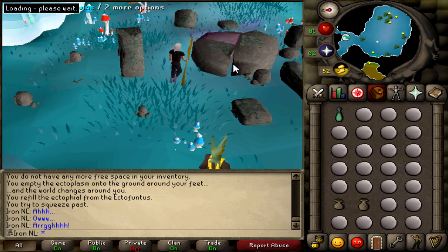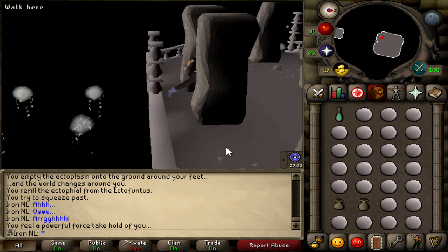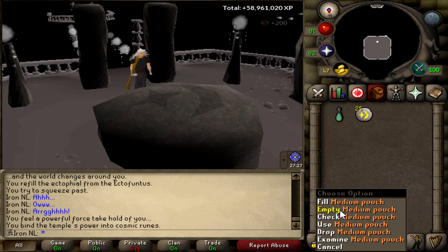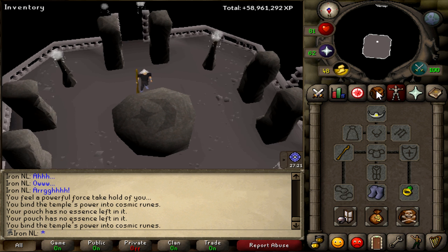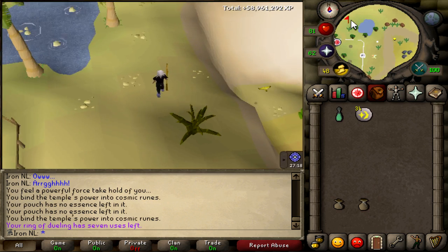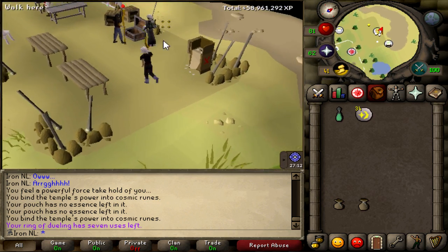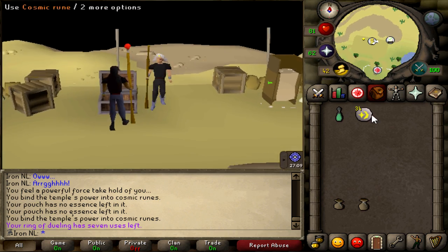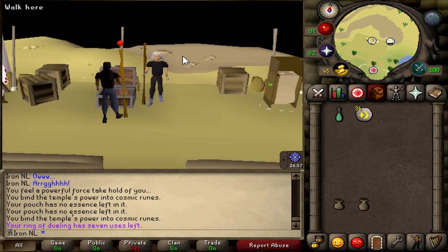You enter the ruins and get teleported to the altar, where you craft your runes — 34 runes made — and then head back to Clan Wars. If you try your best you can do a trip in 100 seconds, meaning 36 trips an hour. With 34 runes per trip that works out to about 1200 to 1250 runes per hour, which is a really nice amount.